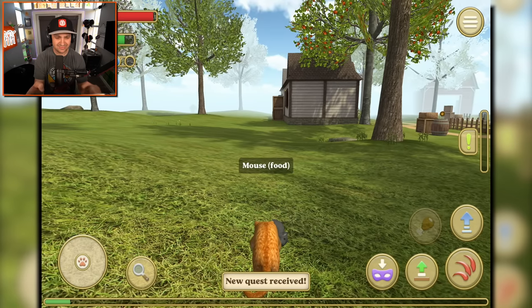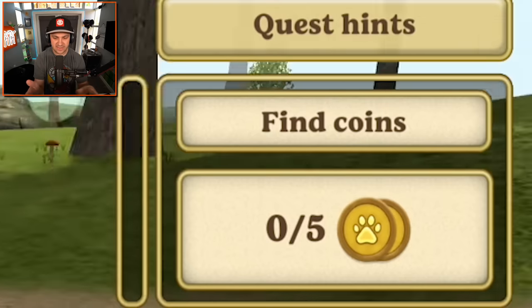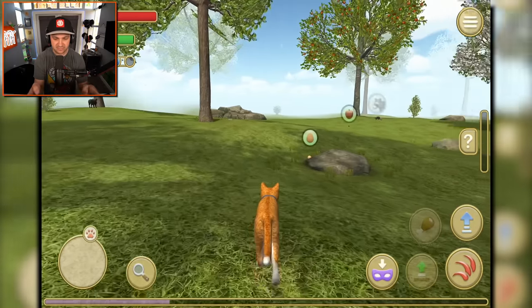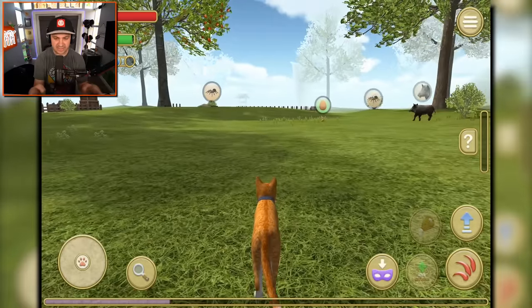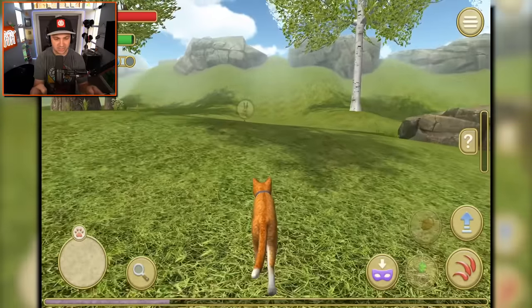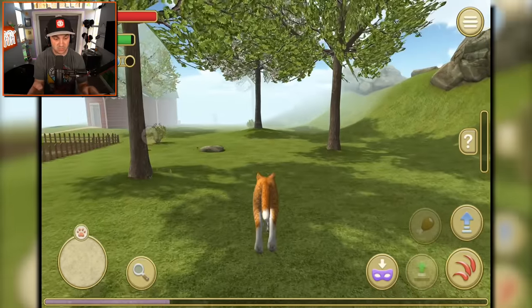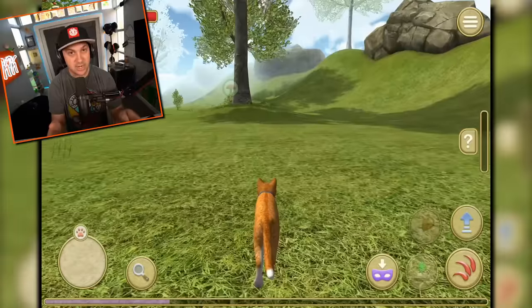Now I will eat this mouse, which feels kind of bad honestly. Find coins - that's something I can do. I see a lot of eggs, don't see so many coins. I'm very scared of this boar - I feel like that thing will murder me so quickly. Also terrified of the bunny. Don't mess with bunnies - I've seen Monty Python and the Quest for the Holy Grail. I know better. They go straight for the throat.